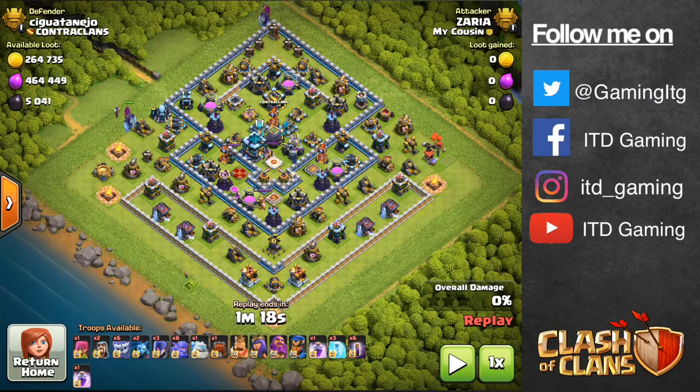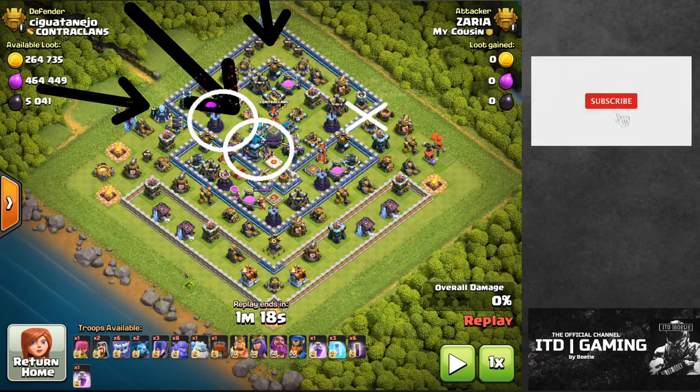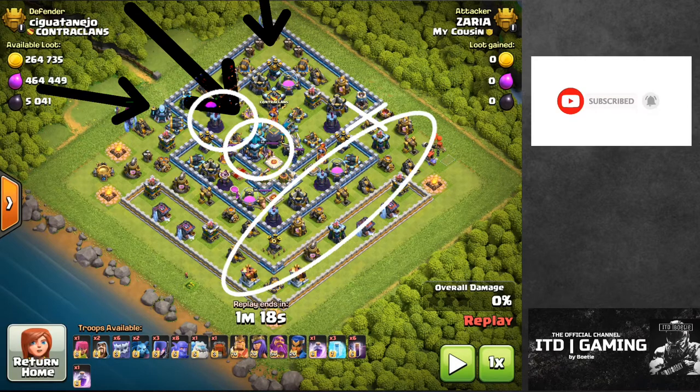Now you've seen the first attack, let's do the second one. Step one again: create a funnel — put a yeti and a witch in here and here. Step two: drop your kill squad down the middle, give it a rage for the Grand Warden ability to do damage, and the second rage for your tunnel. Step three: drop your Royal Champion to clean up and create a path. Step four: it's Batman time to clean up again.